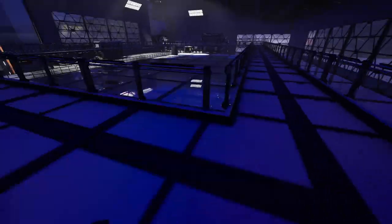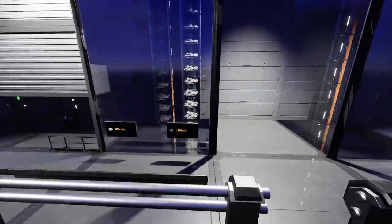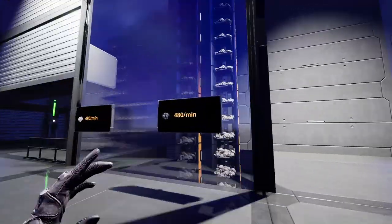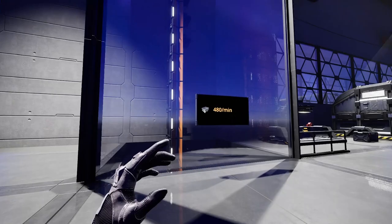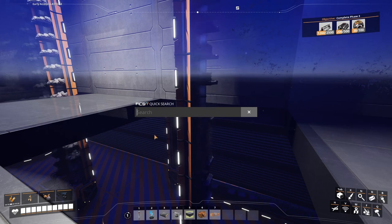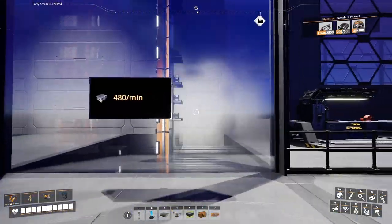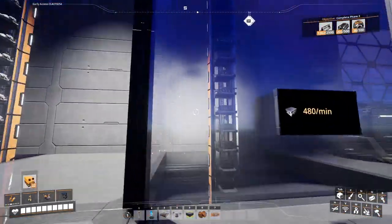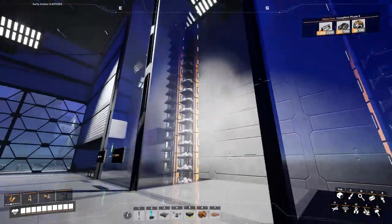I've got a little catwalk system right here where I can peek down at the machines below. More importantly, I have a little system over here where I can monitor the input and output. Here's the coal and the iron flowing in at 480 per minute, and here's the steel ingots. Steel ingots are coming out also at 480 per minute.